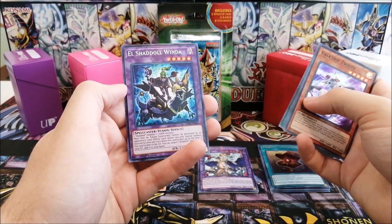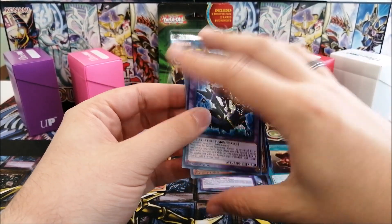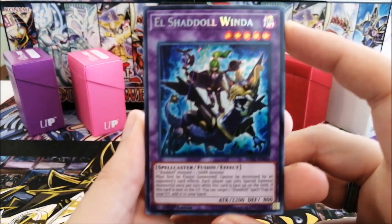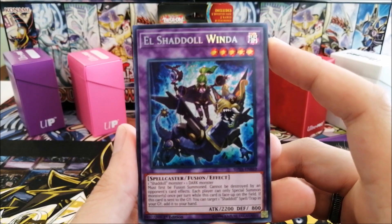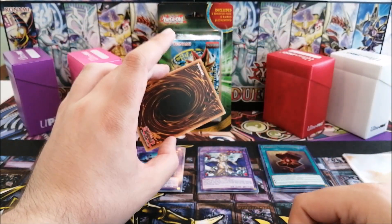Come on, luck shine upon us. We have Scold Ninja, Gojogen, and Shaddoll Window. Okay, that's not a bad one — Window is always nice to have, especially since a new deck is coming out soon for Shaddolls. This is a good reprint.